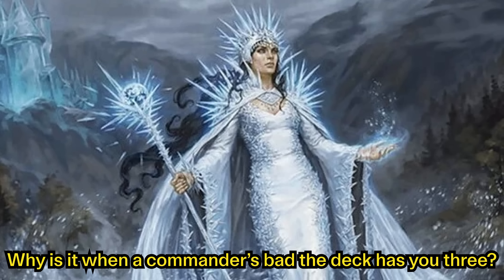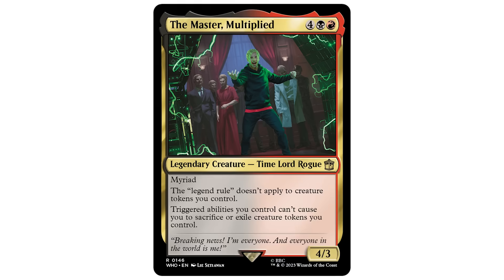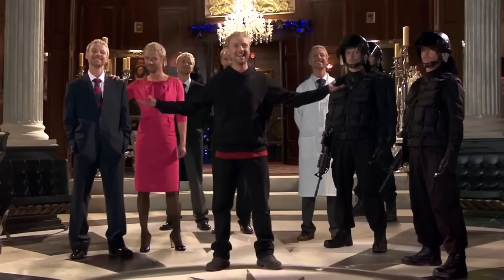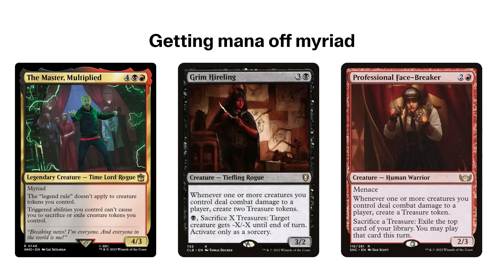When a deck doesn't have stack interaction, we need ways to throw off our opponents with the usual mana-efficient stax answers. But let's focus our attention on the unique ways we can have a control plan through the Saxon Master's token myriad ability. Knowing that we could have an excess number of tokens and creatures, the deck plays cards like Goblin Bombardment and Contamination as ways to disrupt our opponents. We can also synergize with all these attackers with cards like Grim Hireling or Professional Facebreaker to refund us more mana per attack, and play more stax pieces or permanents to put the table in check.